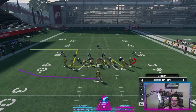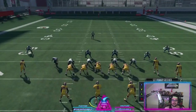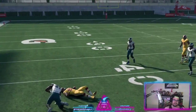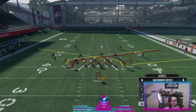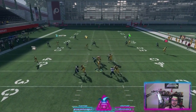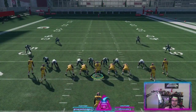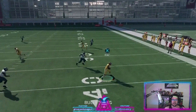The other play we like is PA slide. Depending on the right read you can honestly run it stock and just make the right read. I like that little out if it's going to be man. This is basically why we like this scheme — it's a good little mini scheme because you can click audible and do a lot of stuff if you don't like originally what you come out in. If you don't like the initial look you have a ton of stuff to audible to. When you get to the advanced competitive levels of the game it's good to have in your arsenal.